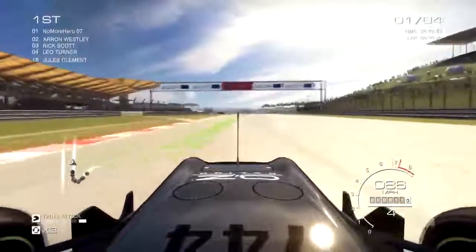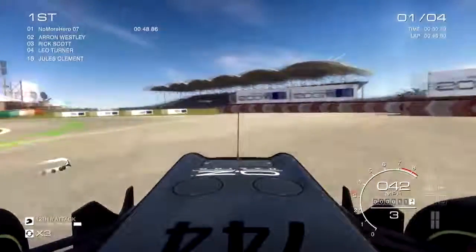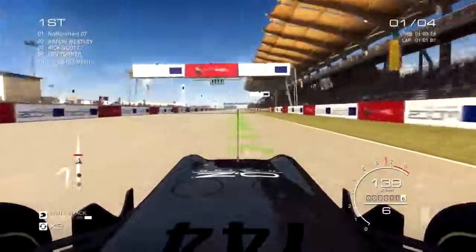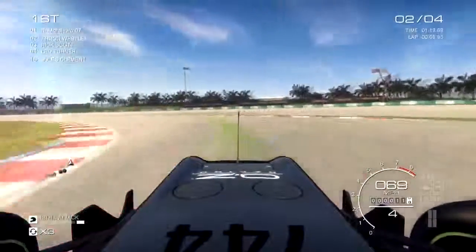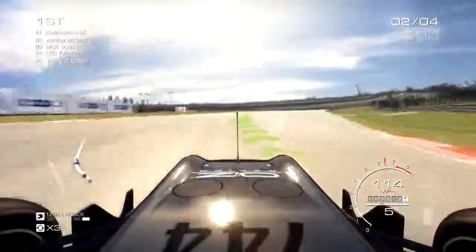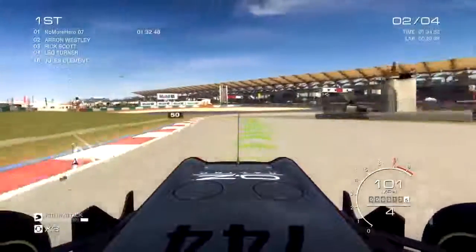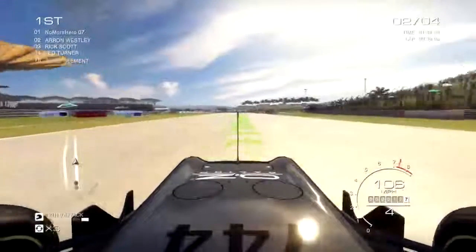I almost overshot that corner and understeered a bit. Don't go to the grass. And that's it for the first lap. I'm really dominating the competition, and this is pretty much the easiest strategy — just qualify first and then that's it. You've won the open wheel. Congratulations.